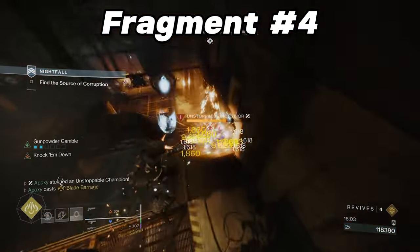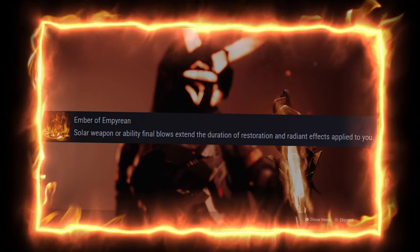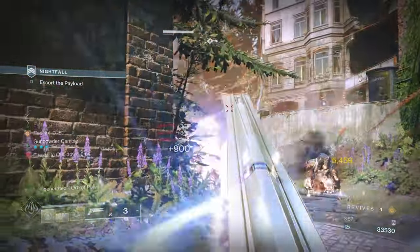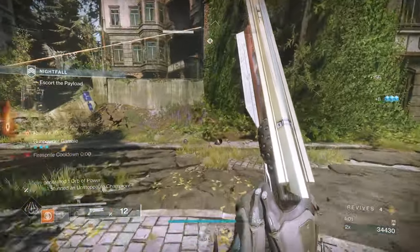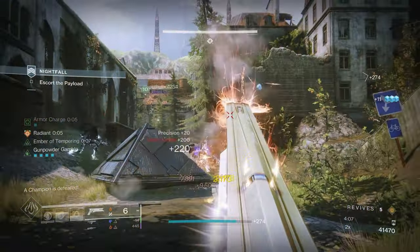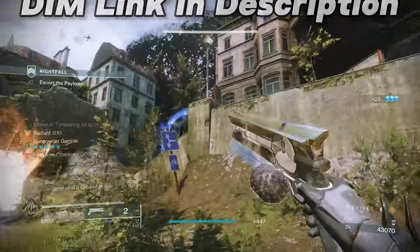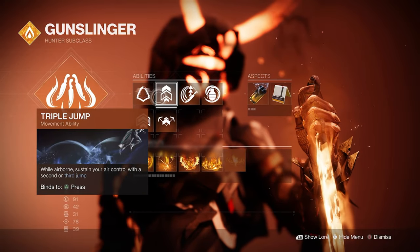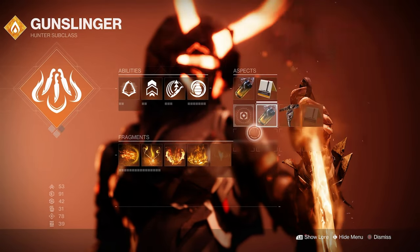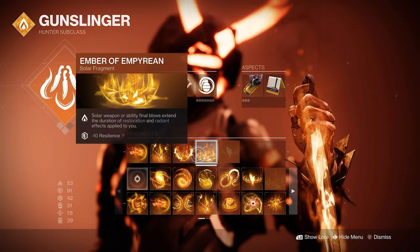Our last fragment is Ember of Empyrean — killing enemies with solar weapons or abilities extends our restoration and radiant effects by 3–4 seconds, capping at 12 seconds. As long as you're constantly killing targets, your radiant effects never go away, which is very important in PvE. Here's a quick overview of the full build: abilities are Gambler's Dodge, Triple Jump, Weighted Throwing Knife, and Incendiary Grenade. Aspects are Knock 'em Down and Gunpowder Gamble. Fragments are Ember of Torches, Ember of Tempering, Ember of Ashes, and Ember of Empyrean. The DIM link is in the description.